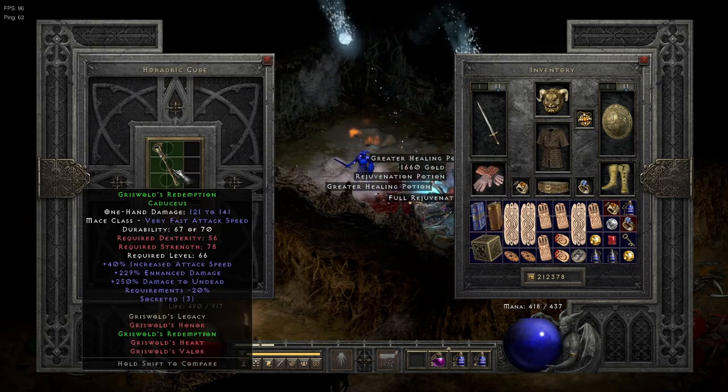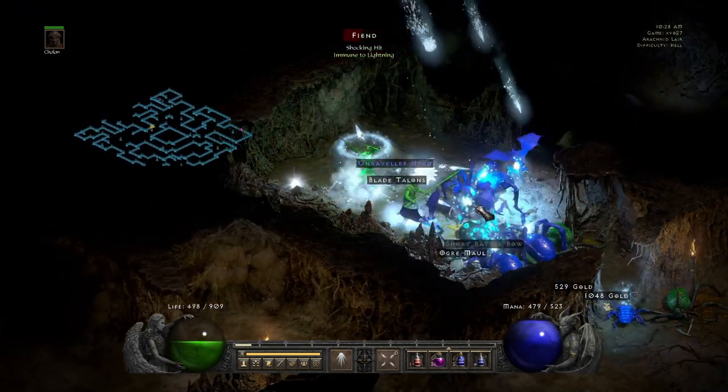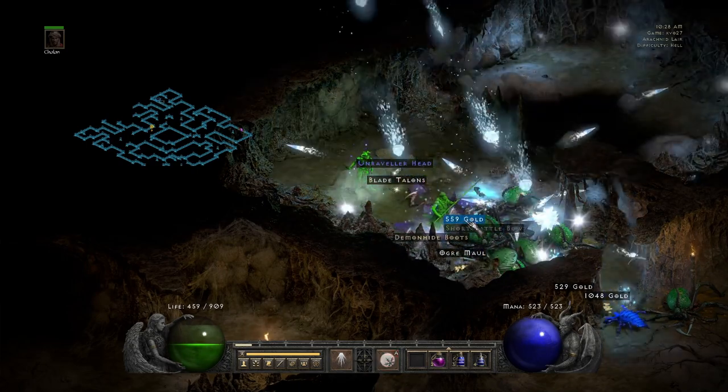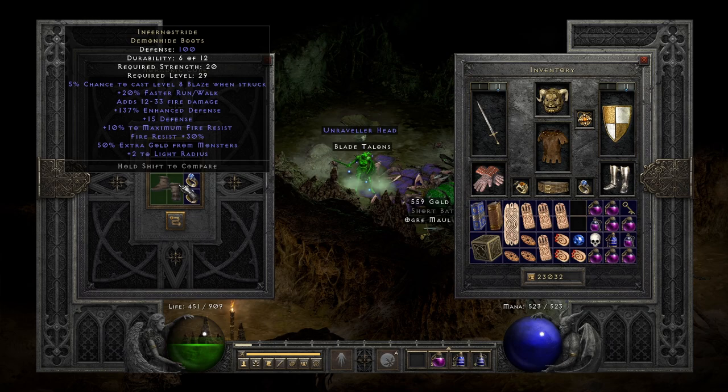This is Griswold's Redemption, rolled on three sockets. Next item is nothing too crazy.